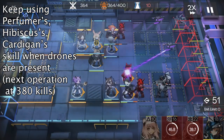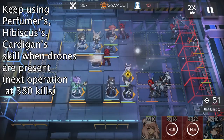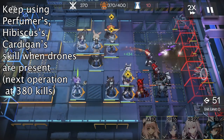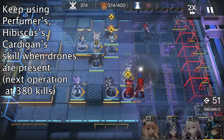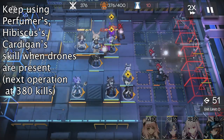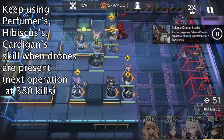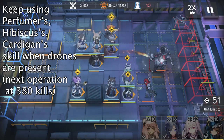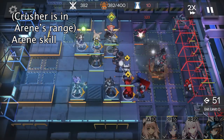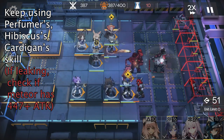Then we can keep using Perfumer's, Hibiscus's, and Cardigan's skill whenever there are drones nearby. The next important step is at about 381 kills. You may need your Spot attacking enemies because the enemies are just regenerating HP too fast. Another Crusher is approaching Arrine's range — activate Arrine's skill to kill this Crusher before he stuns Cardigan. As before, keep using Perfumer's, Hibiscus's, and Cardigan's skill until we win.